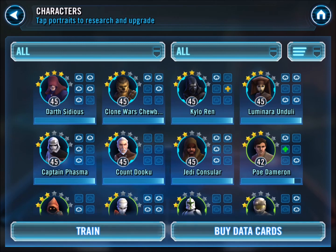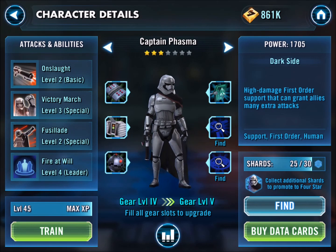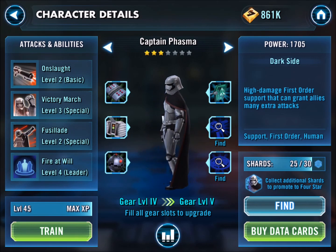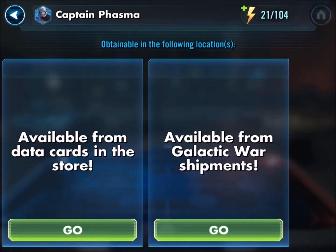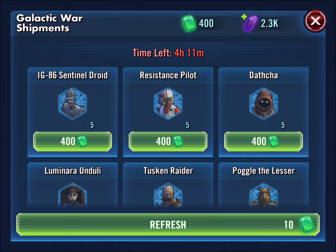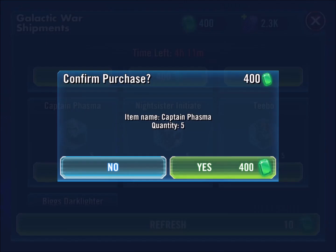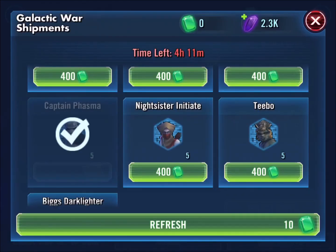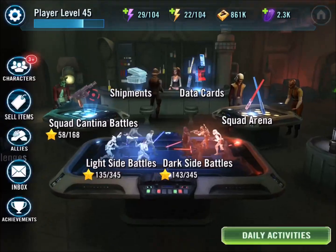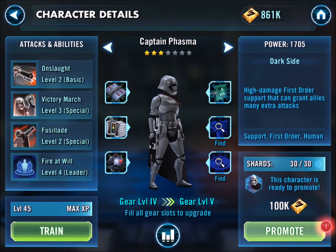Poe — I was lucky to get him and got the shards pretty early, but I haven't done a lot with him yet. You can see Captain Phasma, I've got 25 out of 30 shards. If I go to the Galactic War shipments — we've already reset the timer and I've done my Galactic War for today — I've got 400 gems available, and that's going to give me just enough shards to get Captain Phasma up to 4 stars, making my core team all 4 stars.